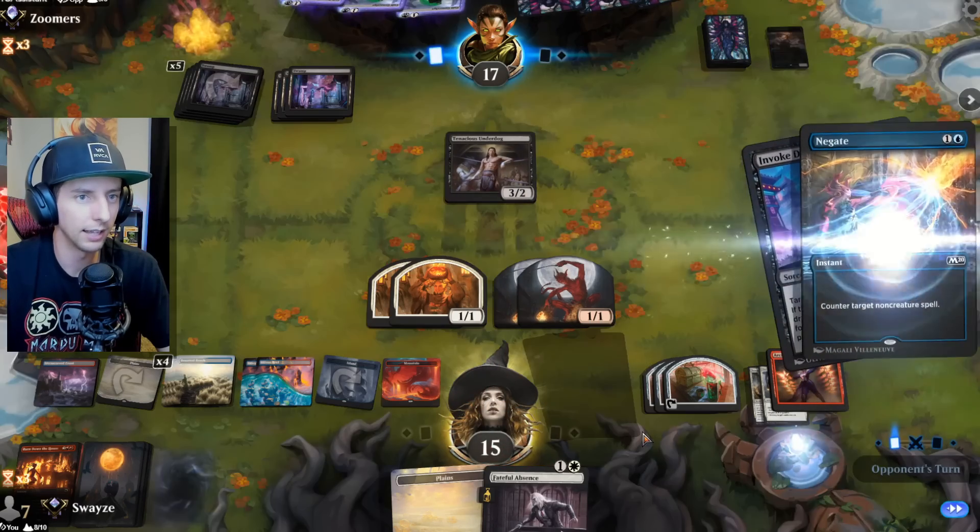They kind of have to play something for me to interact with — if they don't play anything they survive, which is tricky. But I think we've got this locked down. GGs! Singularity for the win — that's why it's in the deck. We try to get the Singularity to the graveyard fast and early, then hit them twice and that's good games.